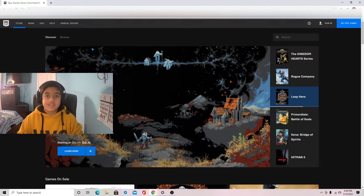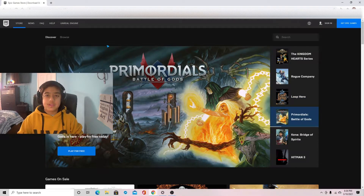The first step is to open the Epic Games website. You pretty much just have to search up Epic Games on Google and open the homepage. The link is also in the description.